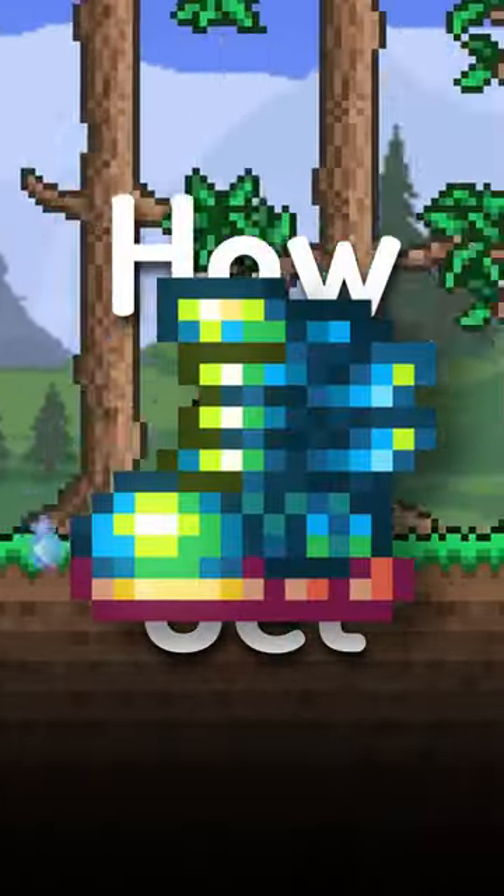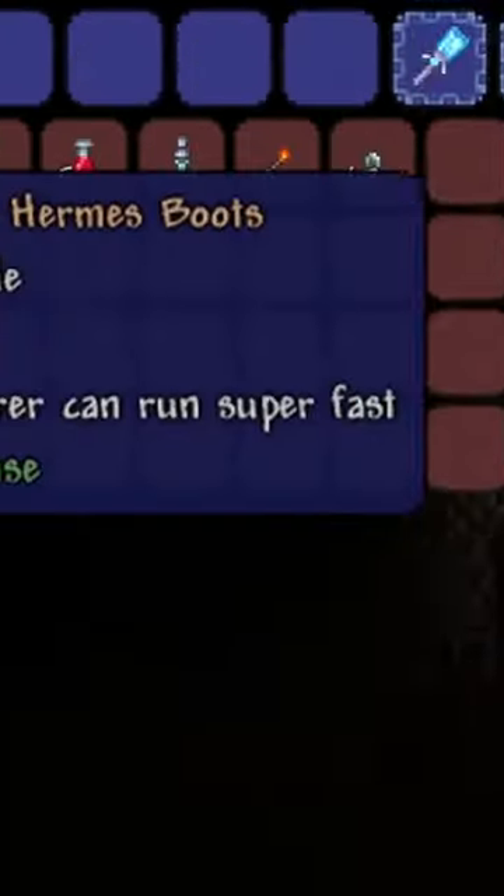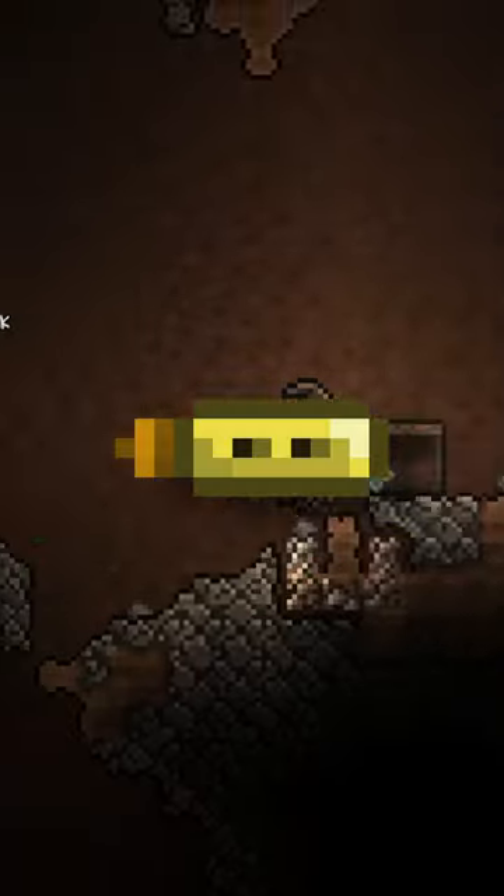How to get the Terra Spark Boots in under a minute. Find fast boots in a chest, and while you do that, get Hermes shoes.